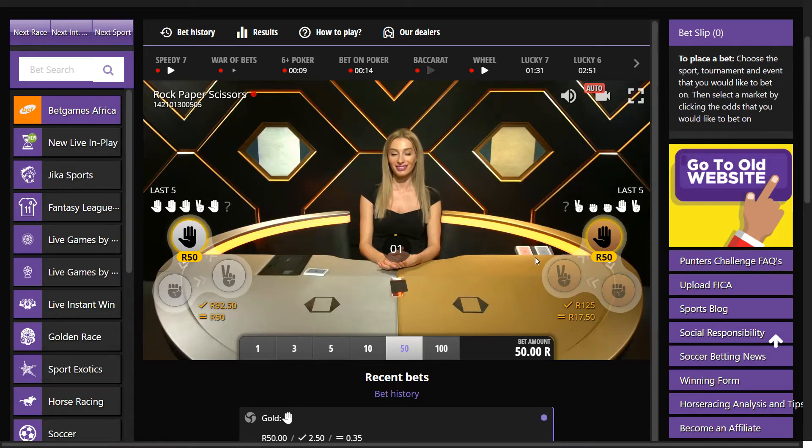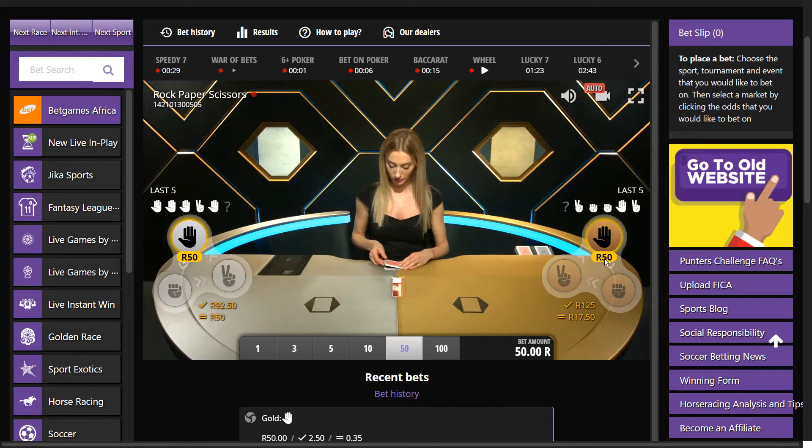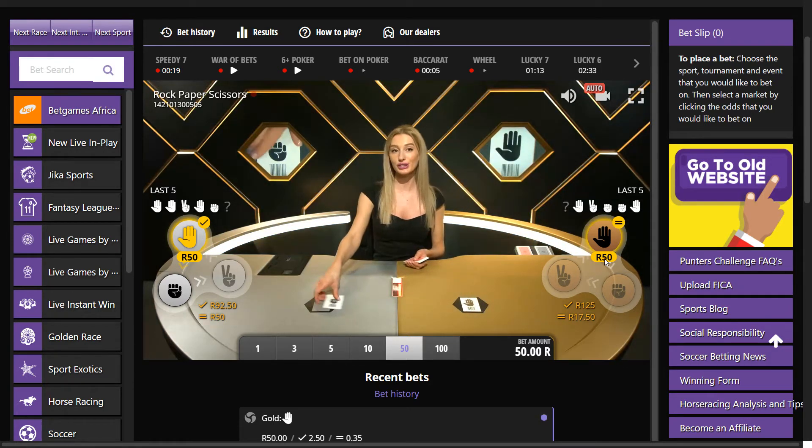So I'm playing a hundred rand, both sides. I'm hoping that the dealer draws a rock. The dealer draws scissors and I will lose my bets because that's how rock paper scissors works. Oh nice — we win that one! Another rock please. It's a draw. Okay, so we win one and we draw one.